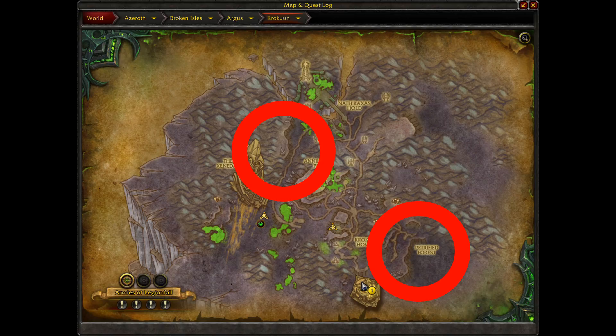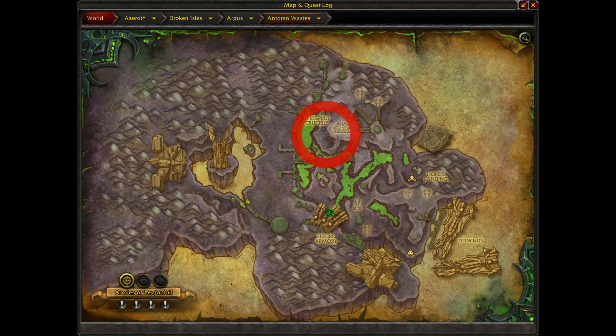as well as the road that can be found to the west of the Anahillin Pit on the northern side of the zone. Alternatively, the area to the south of the Spirit Crucible in northern Antoran Wastes is also a good farming spot.